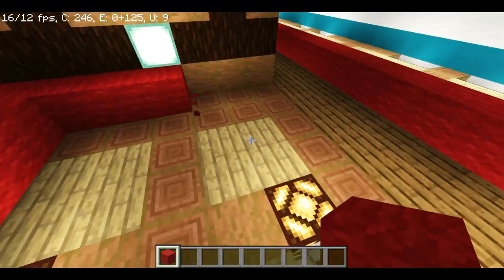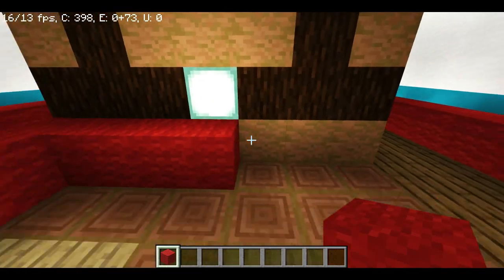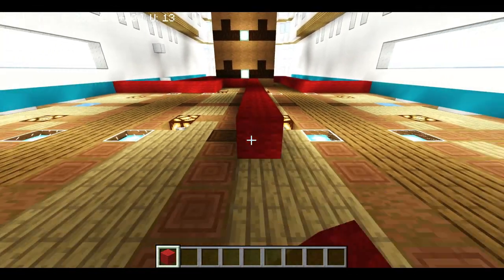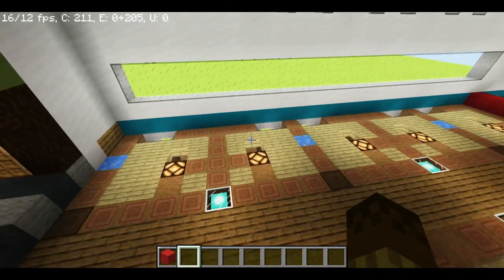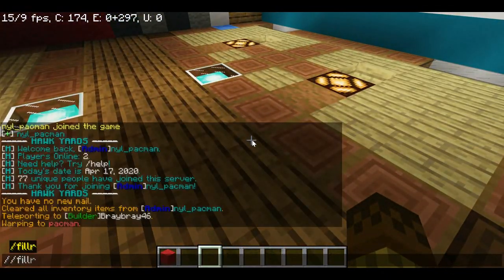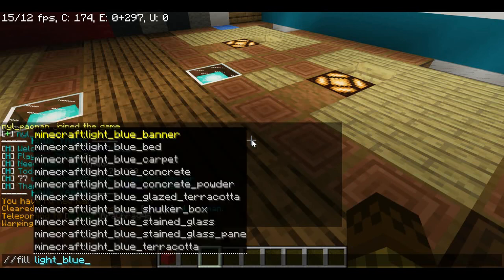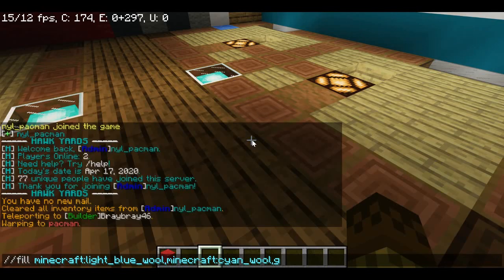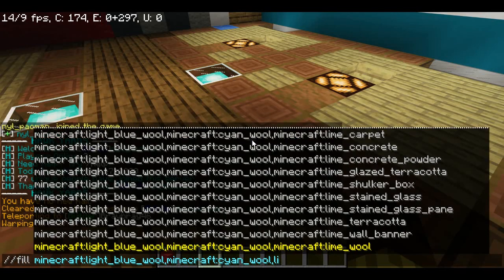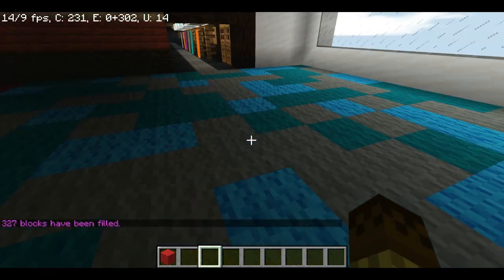You need to fill this area in with some colors. One thing I do is not build from the middle - we start here so when I fill the area in, the carpet will actually fill the whole area. Now it's time to pick a color. You have a lot of colors to choose from - I don't like blue or light blue, so let me try something else and see how they look together.